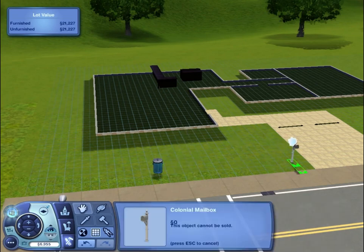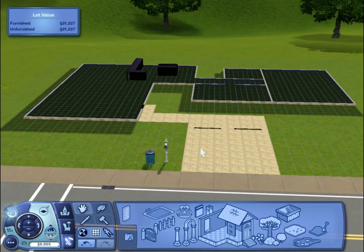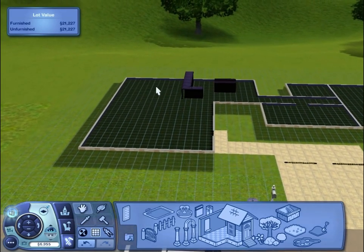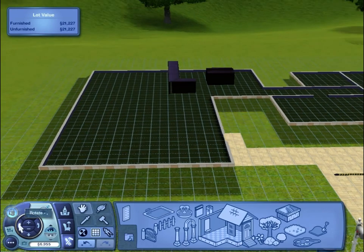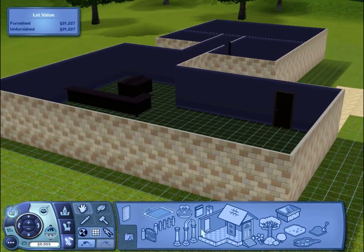So the mailbox and the trash can are actually out in the street for them, aren't they. I guess we can just put them next to the driveway — that's probably going to be the best place for them. Right. Why is it so dark? It's so annoying when you're trying to decorate — I wish they'd just remove that feature when you're in build mode.